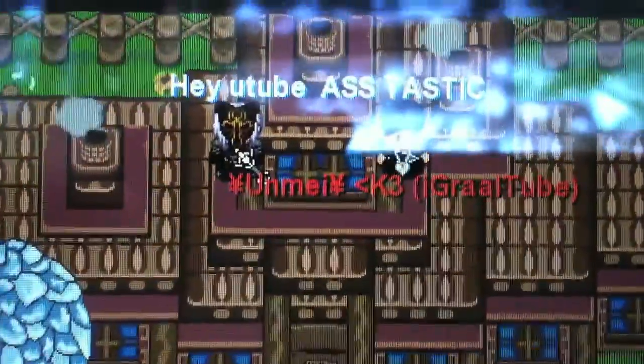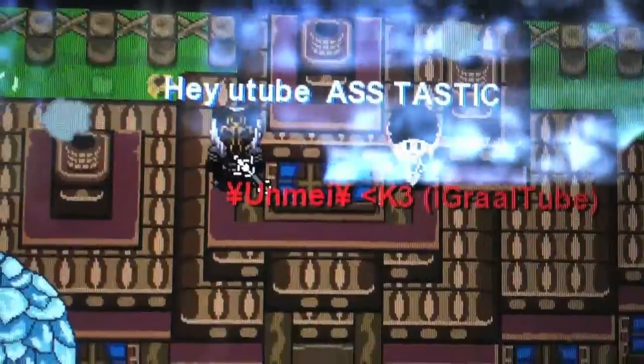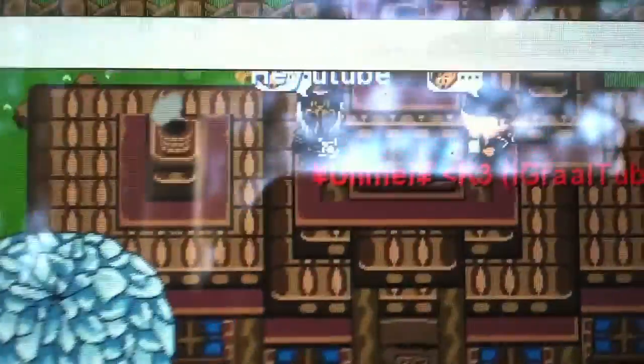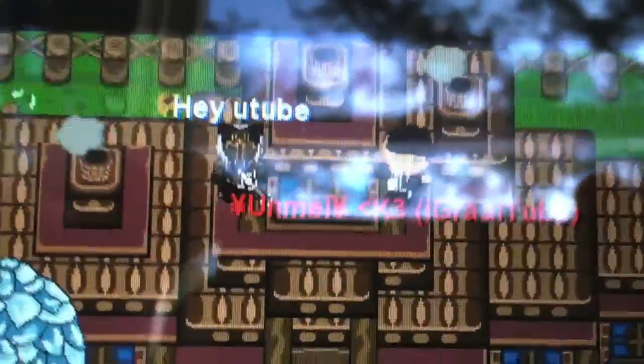Okay guys, here's another one. We're on top of my house. Now this is a simple, really simple glitch. All the other ones I showed you were basically sliding, like push sliding and stuff. This one is simple — all you do is take an item, make it pullable, and drag it up. And there's Unmay freaking out. So you just take an item and pull it up. On to the next glitch.